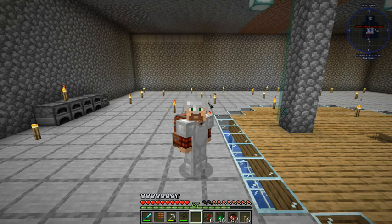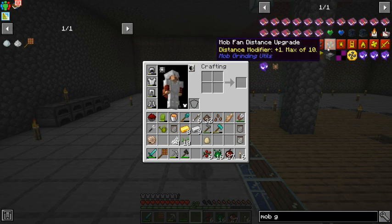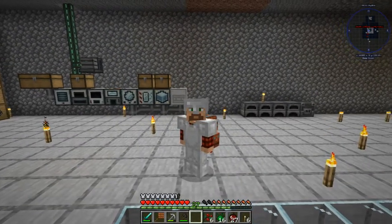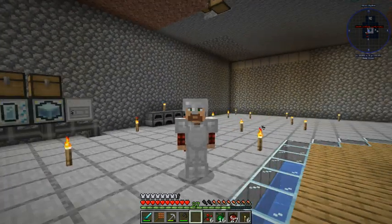We have a lot of work to do today. We got to get some ender pearls — that's what we got to do. And I think we're going to make a mob farm using mob grinding utilities, like fans and grinders and all kinds of awesome stuff. Don't worry, it's going to be amazing.